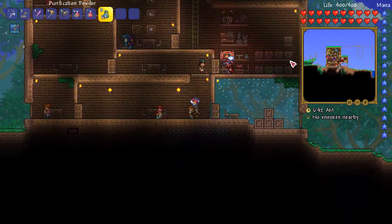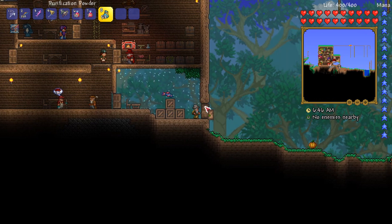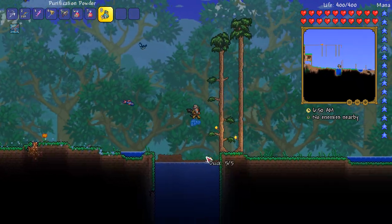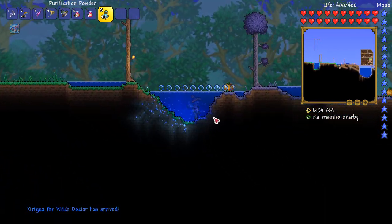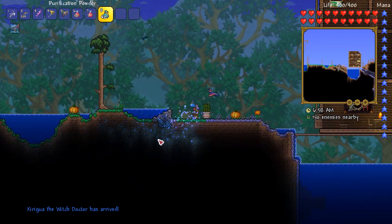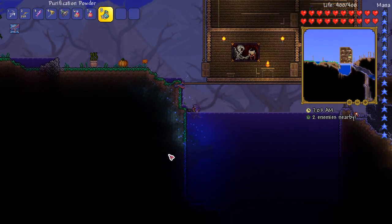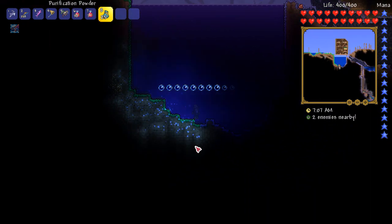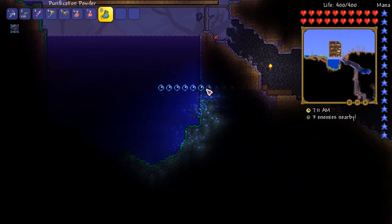Now I wanted to do this with a Clentaminator, however I remembered that we spent all of our money on the Goblin. So I sold as much as I could and I still can't afford a Clentaminator. I'll probably have to do the Eye of Cthulhu a few times, but what I'm going to do is I'm going to try and level this out a little bit - get rid of some of it. Corruption does spread really fast, but if you can try and neuter it a little bit, you can save yourself a whole episode's worth of hassle.